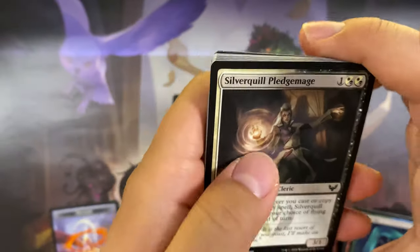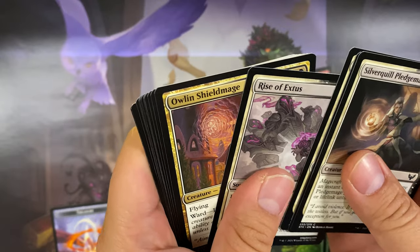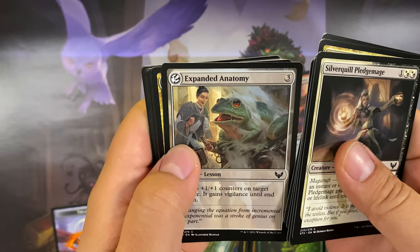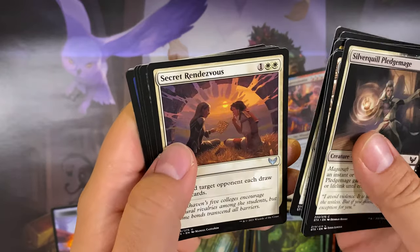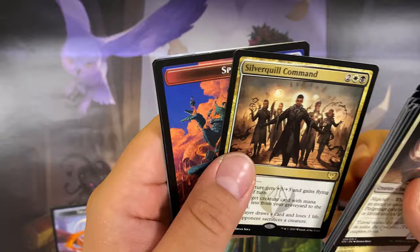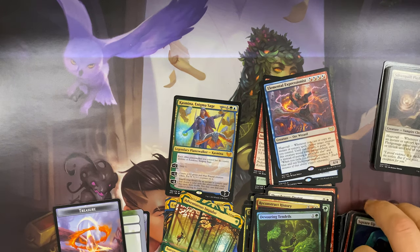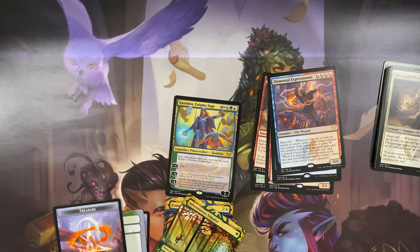Silverquill campus booster: Silverquill Pledge-Mage, Silverquill Campus, Inkling Summoning, Rise of Extus, Ageless Guardian, Leech Fanatic, Expanded Anatomy, Exhilarating Elocution, Eager First-Year, Secret Rendezvous, Mage Hunter, Killian Ink Duelist, and another Silverquill Command for the rare. At least I got another Casmina — two copies now!